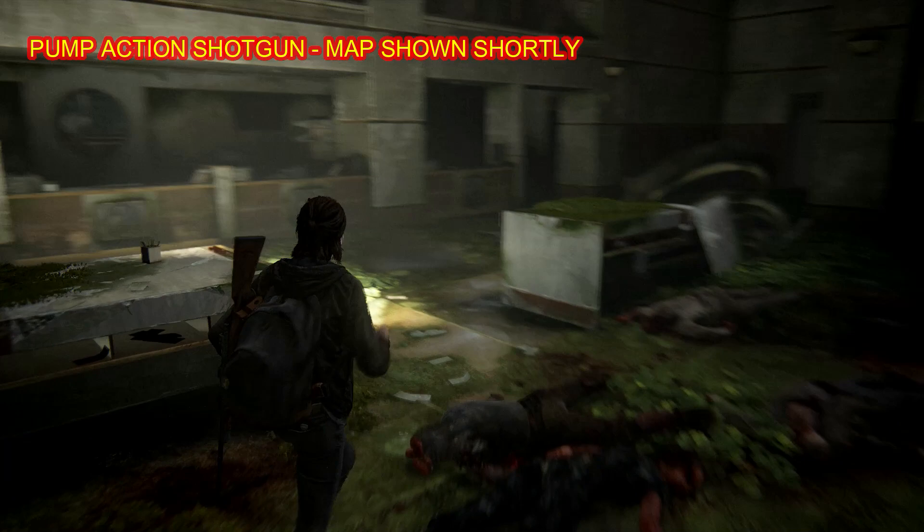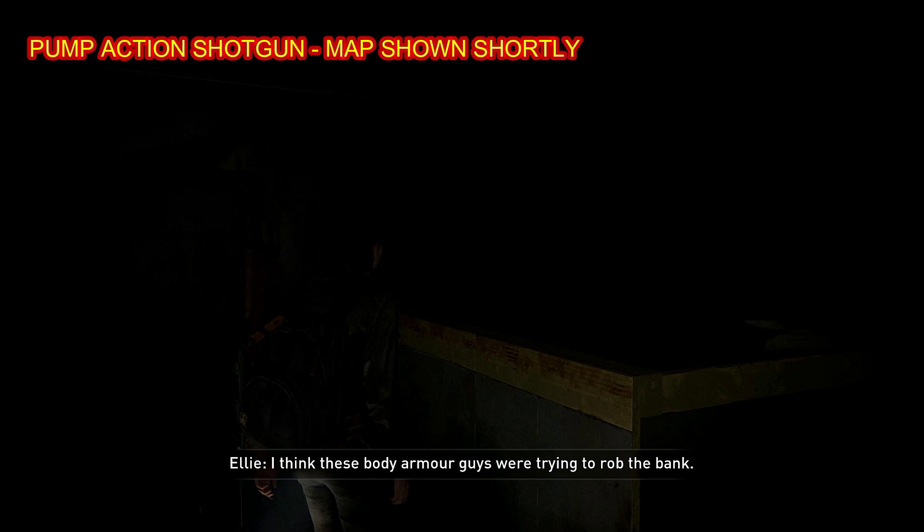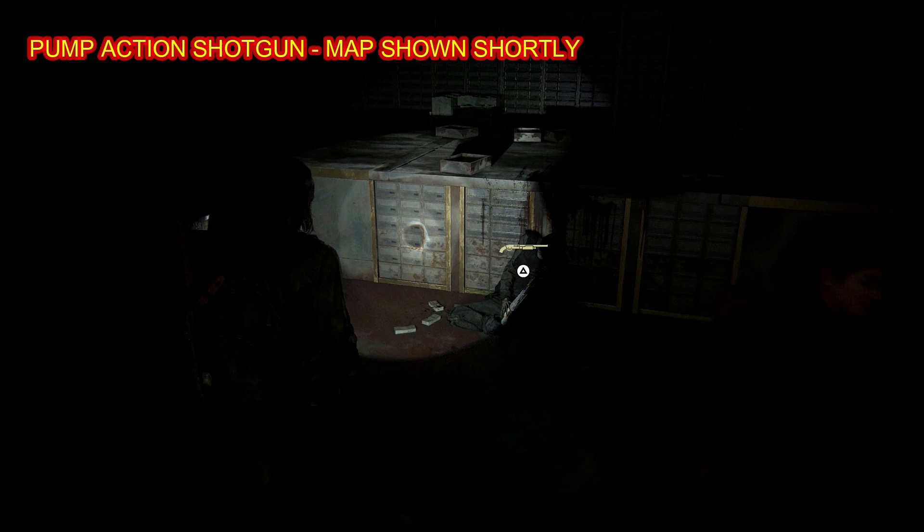Okay, there is some serious stuff happening in this area. I'm going to come right through here and grab the first artifact right down here — it is a plan. Now we're going to open the big vault and grab our first weapon as well. Give me the shotty.